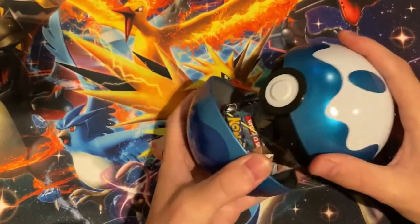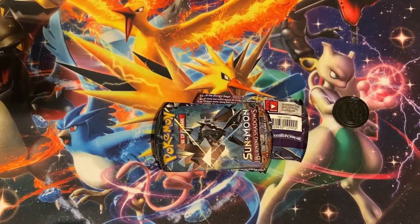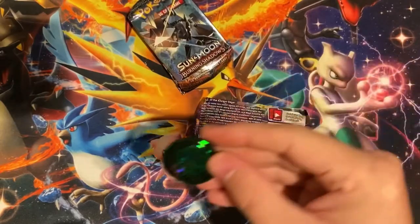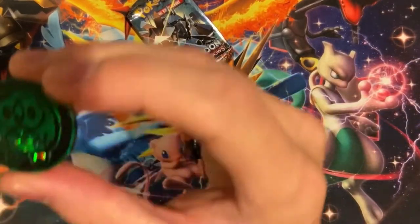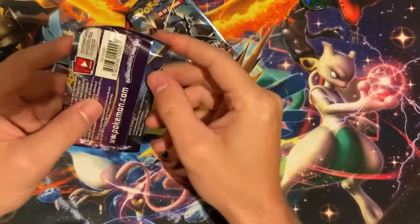I know some people are using those scanners, so if you're not scanning, you're definitely going to want to step up your game. The coin we got is a little baby Piplup, which is fitting for the Dive Ball. We got Ancient Origins.